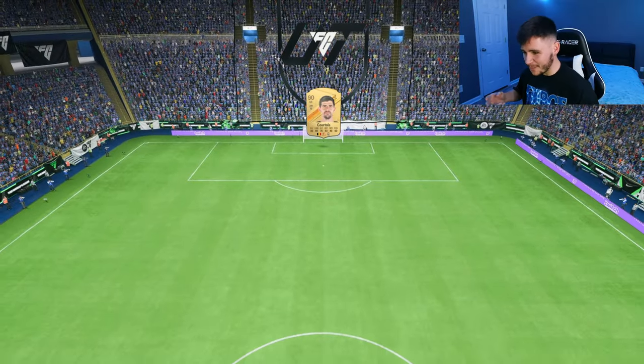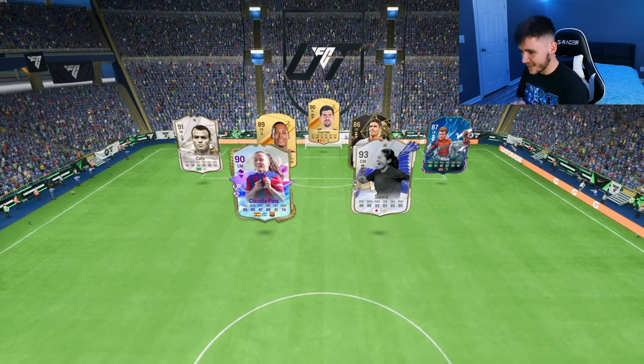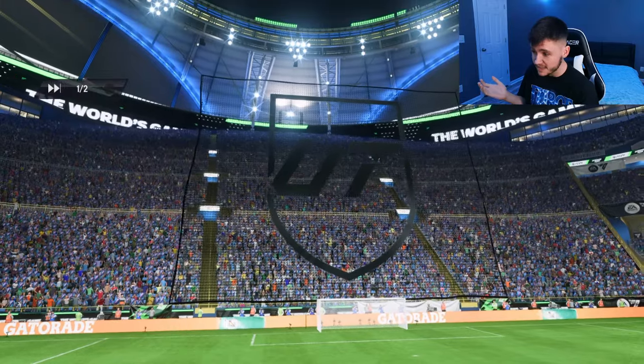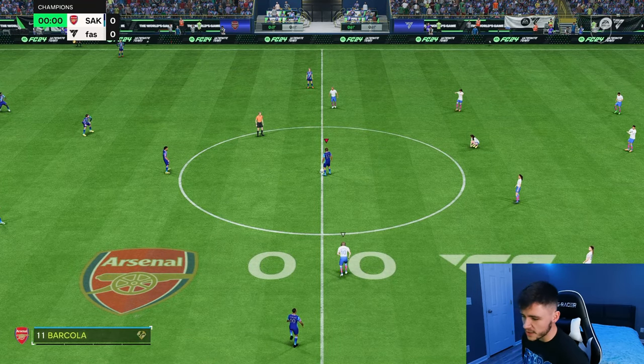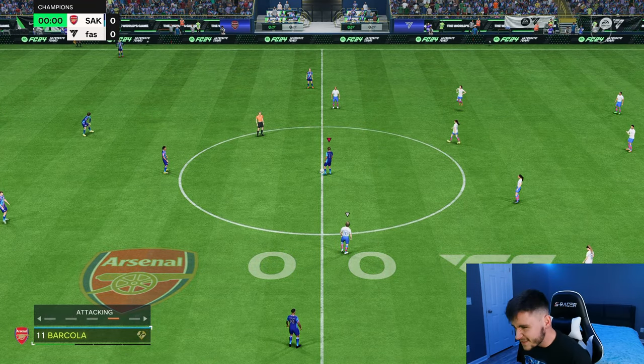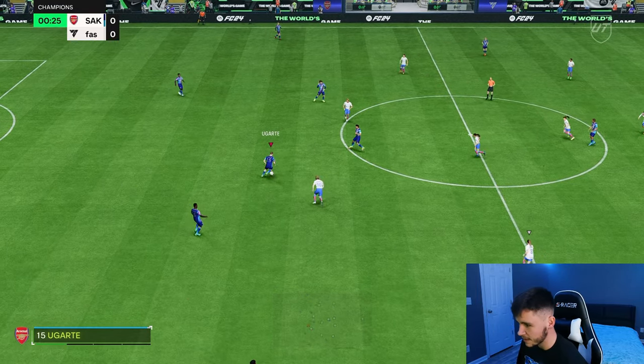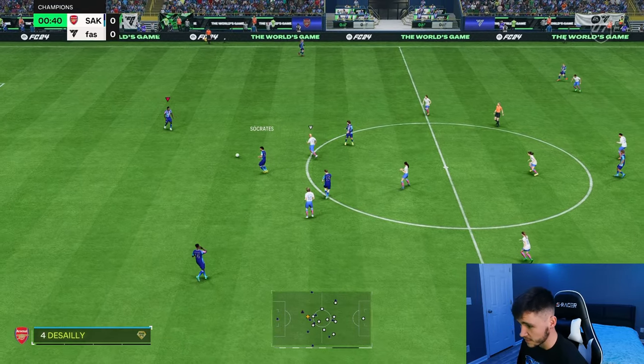Here we are jumping into game number two, and so far so good. We're coming up against Van Dijk, Pina Hernandez. He is running an evolving Athenia who is a fantastic card, and has Team of the Year Hansen as well. I know a lot of people have been saying that the midfield evolution is a bit mid, and I will say they probably could have used a bit better players overall — but Adli has been fantastic so far.